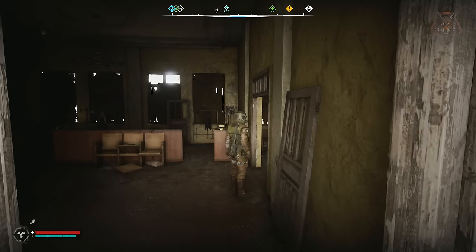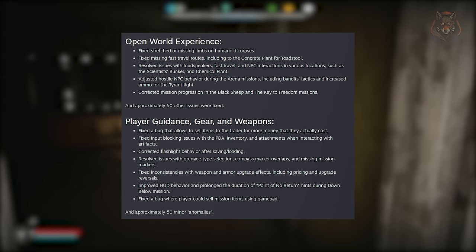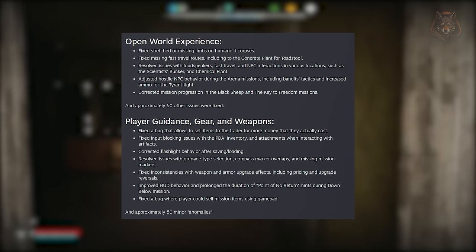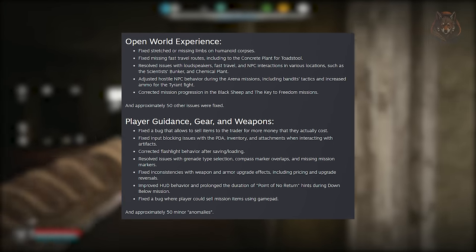For the open world experience, various fixes have been made including a resolved issue for humanoid corpses having stretched or missing limbs, missing fast travel routes, and problems with hostile NPC behaviour. They've also improved NPC behaviour during encounters and corrected progression issues in missions like Black Sheep and The Key to Freedom.